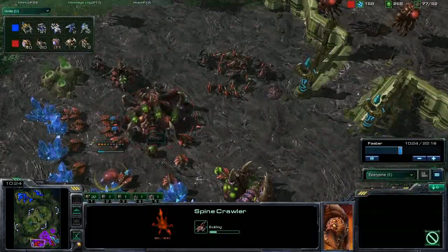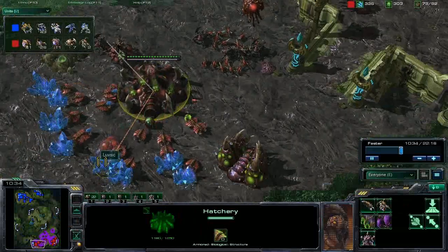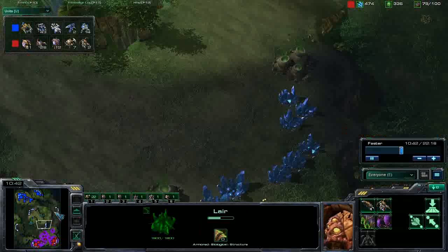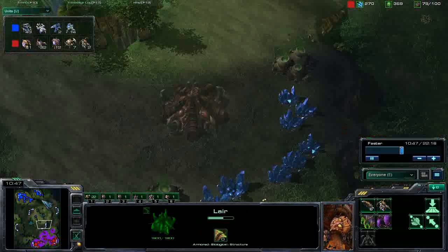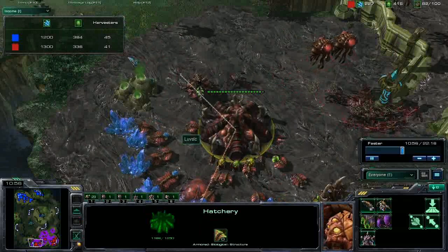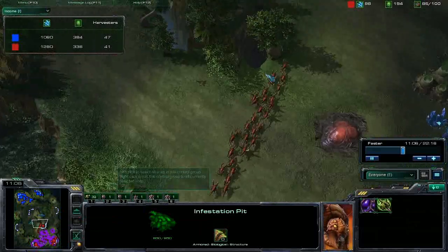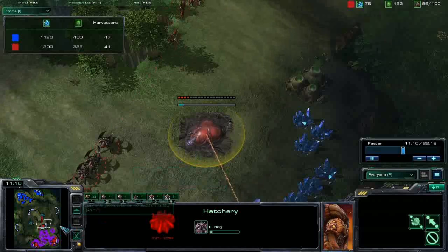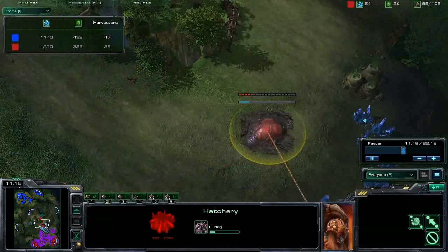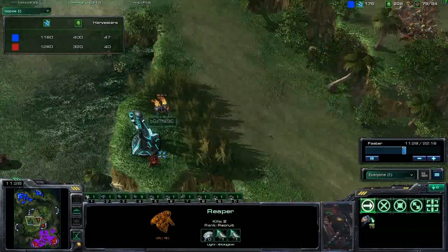Lovesick is getting some Spine Crawlers for extra defense. Because of how these expansions sit outside the main base, it's easy to get a rear expansion — but Lovesick has a problem deciding where to expand because there's nowhere he can safely expand to. He's a bit stuck on two bases, which isn't a great position against Terran, as Zerg normally wants at least one more base than the opposition. The map isn't very favorable, so he is going to try and take the middle expansion, which moves closer toward the STC's base and puts him in a dangerous position. It'll be quite difficult to get Spine Crawlers up there from his main.